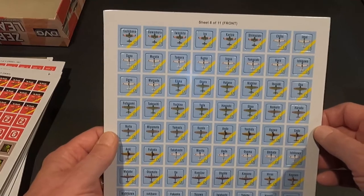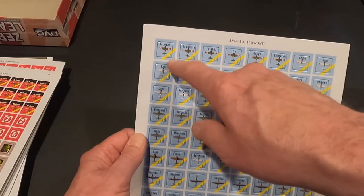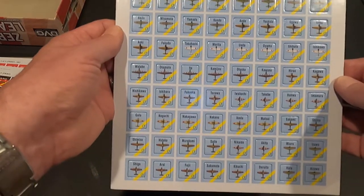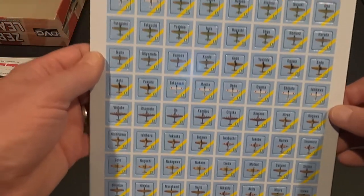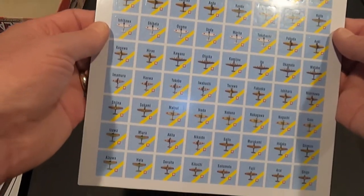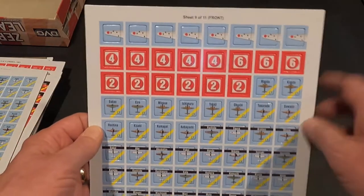Double sake - there we go, that's what I want! Sheet eight of eleven - these I would assume may be some aces, they have 'L' on them. I thought that meant legendary but actually L is low altitude versus high altitude - how quickly we forget sometimes.